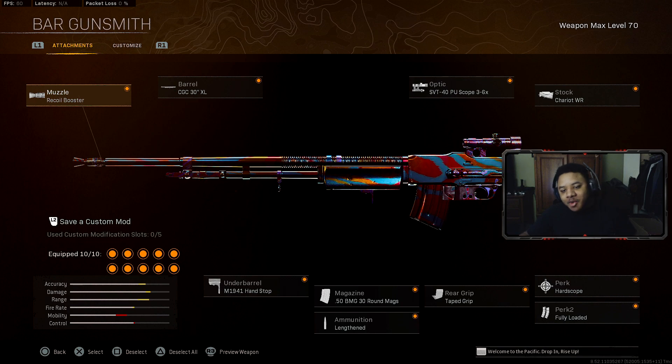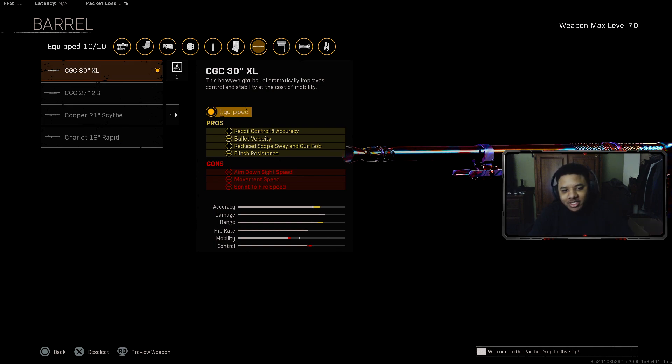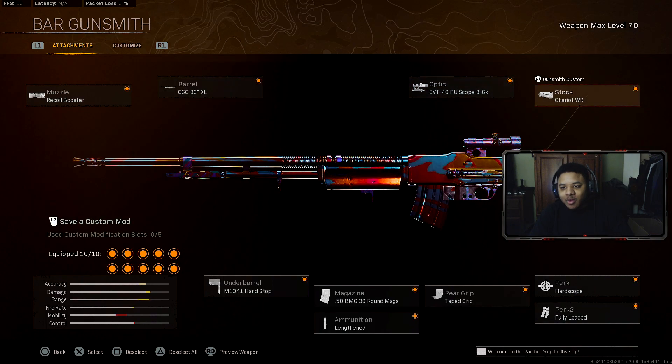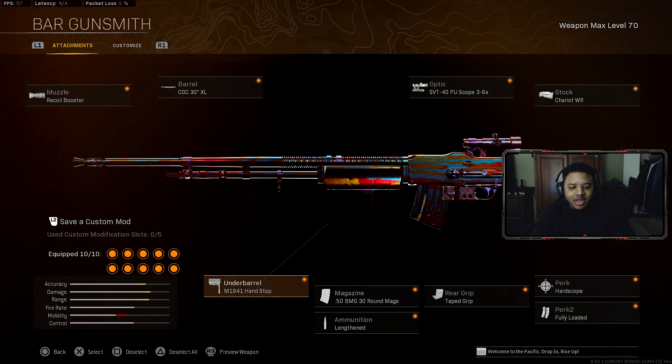The next gun we're going to be talking about is the BAR. I saw Biffle using the BAR in Warzone recently and it was looking crazy. Here's the build he was using: the Rifle Booster muzzle, which gives you a plus fire rate, plus a barrel that helps with rifle control, accuracy, bullet velocity, and flinch resistance. He was also running a specific optic and stock, with Hardscope and Fully Loaded perks, Tape the Grip, and a 30 round mag with Elite ammunition and Hand Stop underbarrel. If you're looking for a low recoil gun for Caldera or Rebirth Island, I 100% recommend the BAR with this setup.